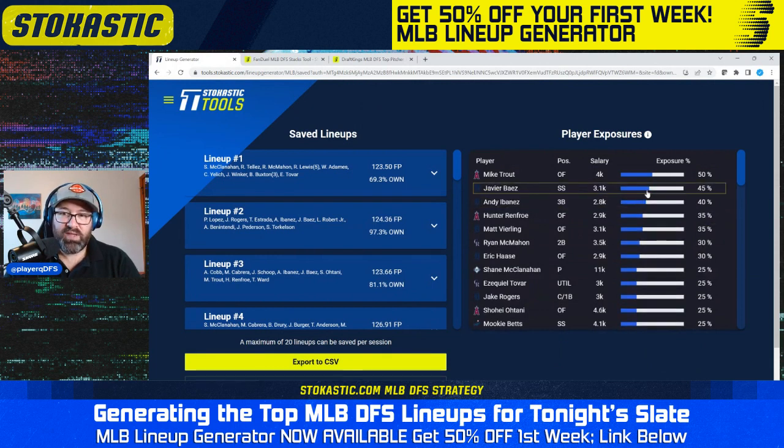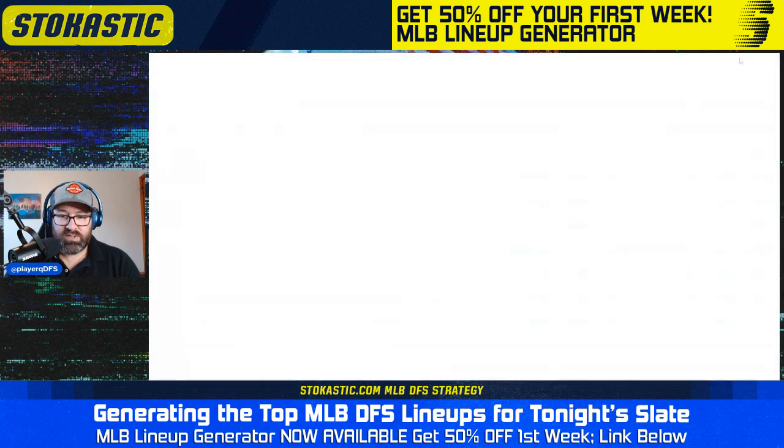If you have not yet tried out lineup generator, get it for 50% off using the link in my tweet or in the description of this video — just $4.48 for your first week. I'd recommend running the lineup generator closer to lock when all the lineups are out and ownership is updated. But that is going to do it for this video. Thank you guys so much for watching and good luck.